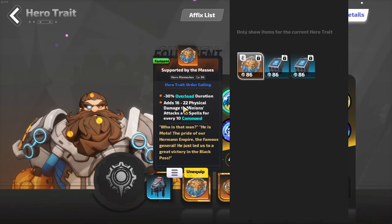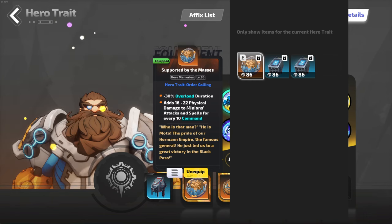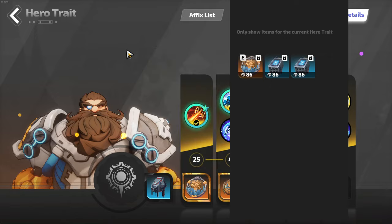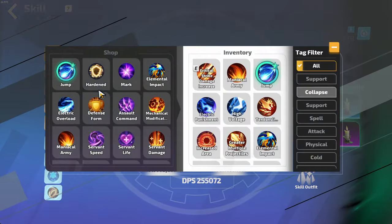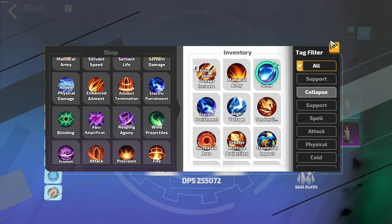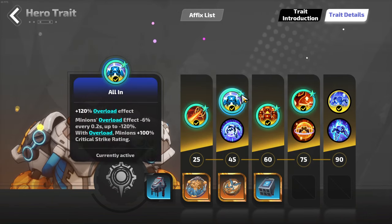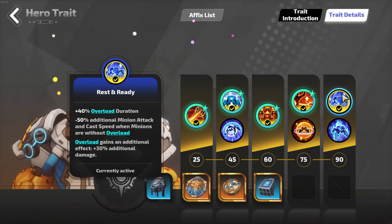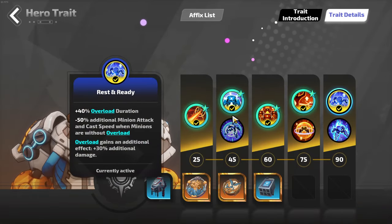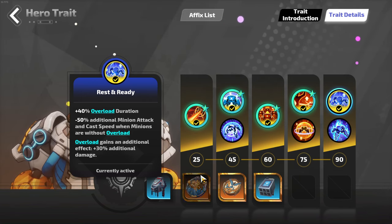I'm using this supported by the masses — added physical damage per command. If we're hovering around 80 command, that is on average 16 plus 22 divided by 2 times 8 — that is like 152 added physical damage. If you take a look at the added physical damage supports, it's a little bit higher than the lower range. So it's a decent amount of base damage, because what you notice right now in Moto is we have a lot of more damage multipliers, most of them within overload itself. Since this is a single damage multiplier bucket, we need to add either different damage multipliers or add base damage.